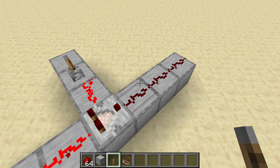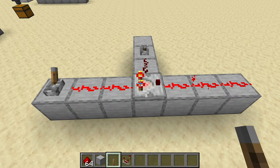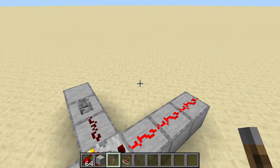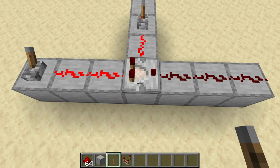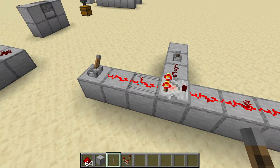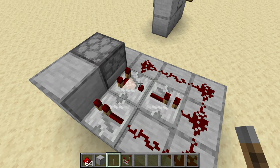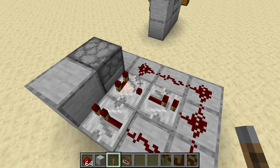Since the comparator is turned off, it's not sending a signal anymore, which allows the dropper signal to turn it back on. The signal comes around, cuts off — and since there's no signal coming around, it turns itself off. It's an interesting little loop: if the comparator gets cut off, it can't send the signal into its own side again, so it turns back on.